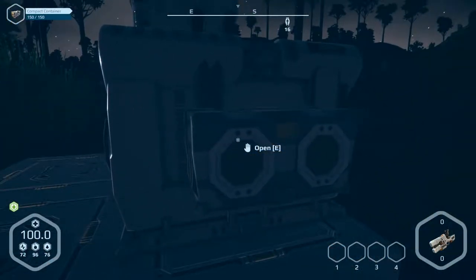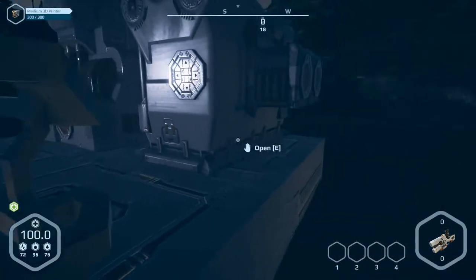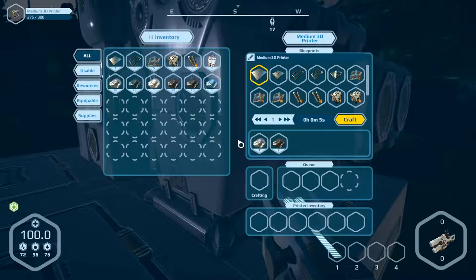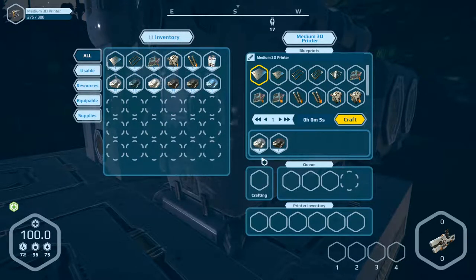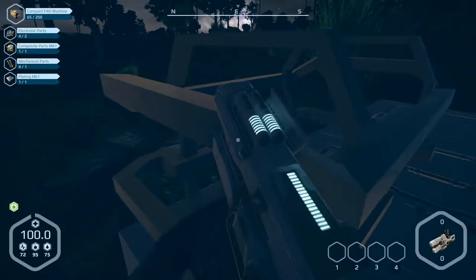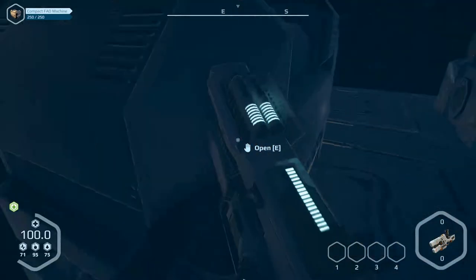Welcome to part number six of Planet Nomads. We are back here and we want to build something, but it isn't possible because plating mem car one is missing, so we have to produce it. Press E on one of these — okay, so we have to build this craft one, let's do five seconds. Okay, here it is, escape, and build this compact fat machine — now it's already finished.